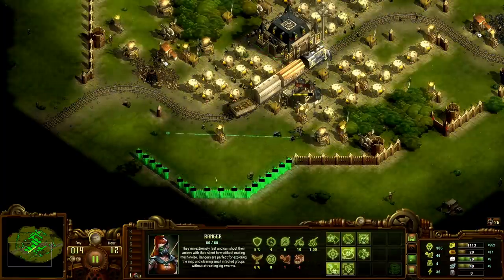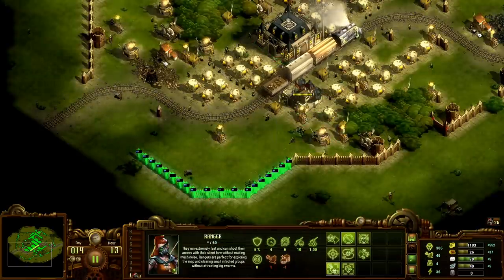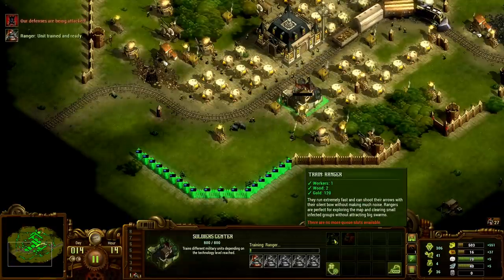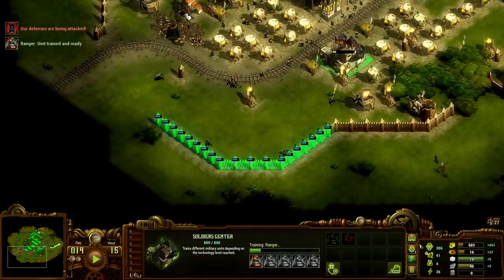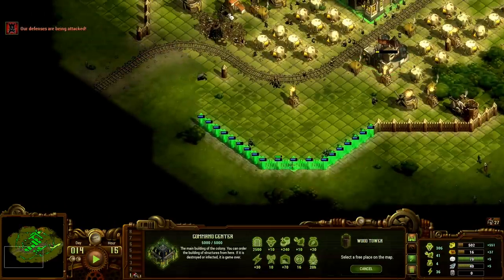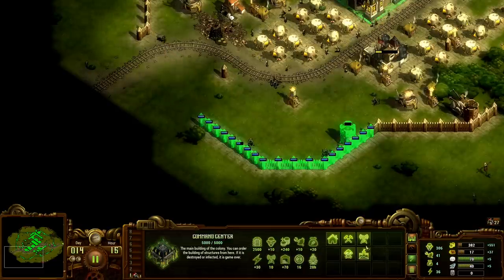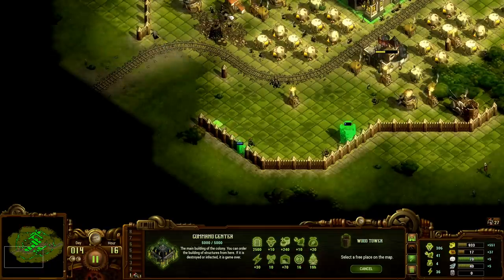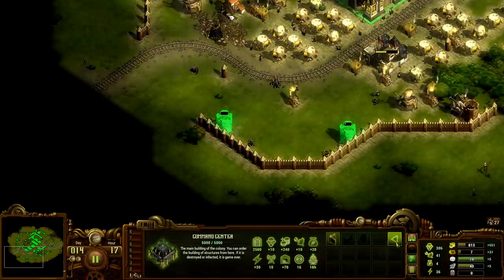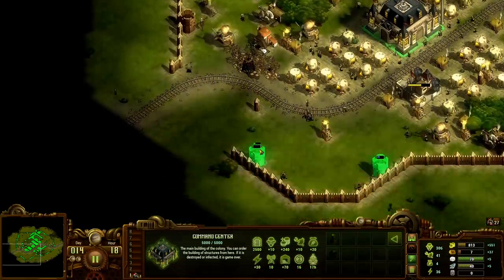We'll just station these guys sans tower for now. As long as they can reach all those corners, yeah we're good. I'm not sure what to expect here so I think better safe than sorry — the last thing we would want is for them to just walk in somewhere that we're not protecting and destroy everything that we've built so far.